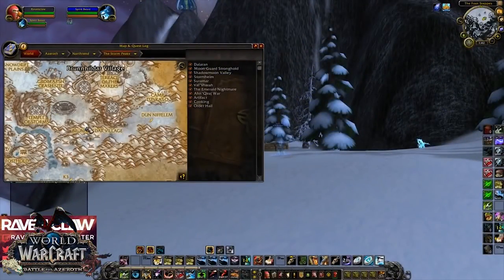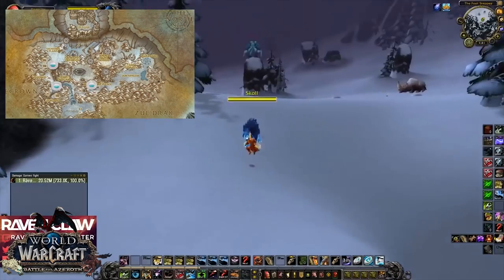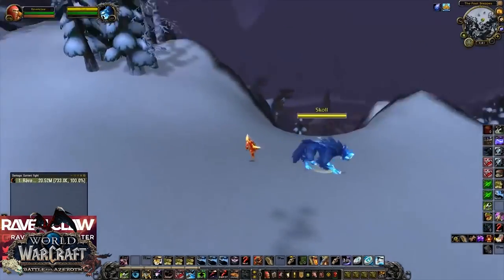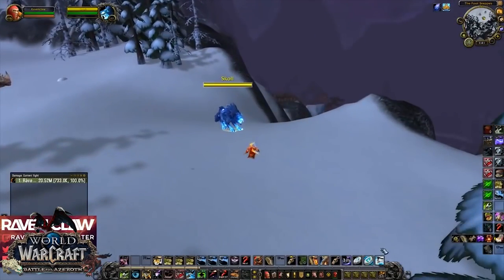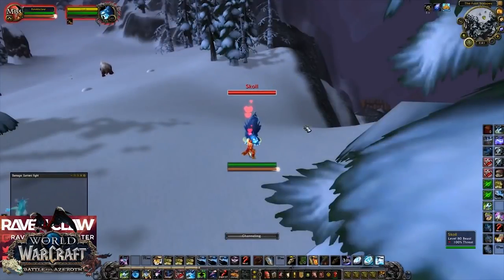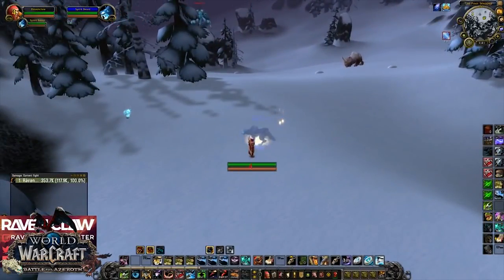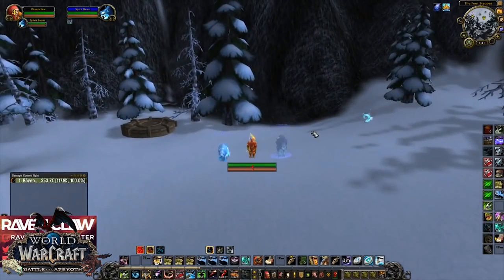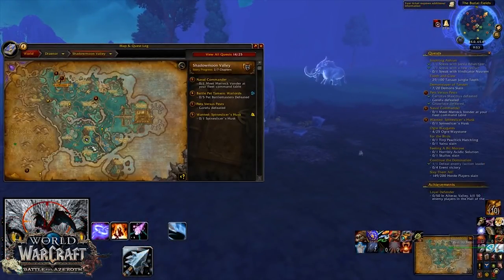Here we are looking for Skoll - he takes to the Storm Peaks and spawns in three different locations which I'll show you on the map. Skoll is pretty easy to locate, he doesn't go invisible or anything in the wild. Nothing serious to taming him - once you find him you can just simply walk up and tame him. I like this guy's backstory because of his and Hati's relationship, it's absolutely awesome. I'd get you guys to go and have a look if you don't know the lore behind Skoll and Hati.